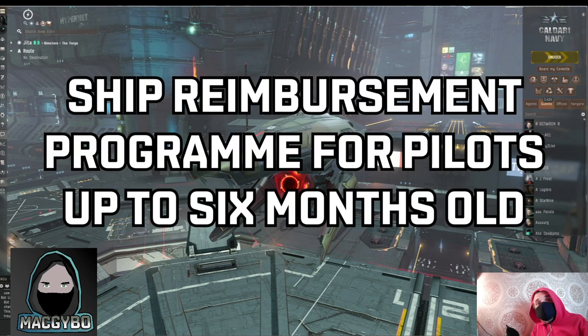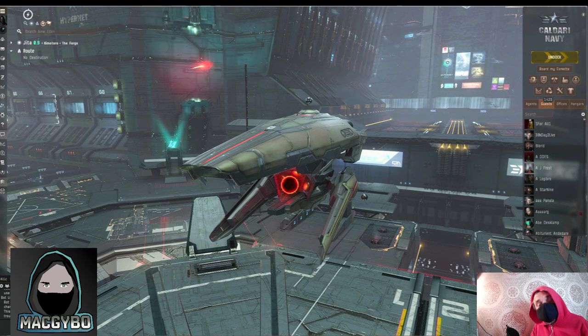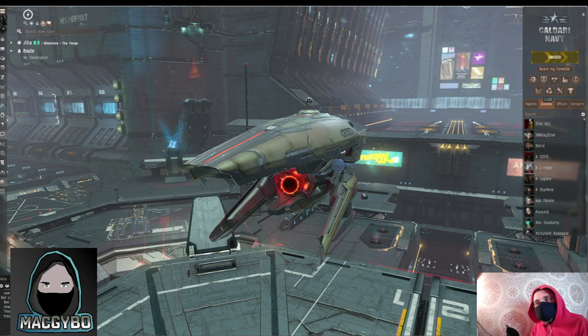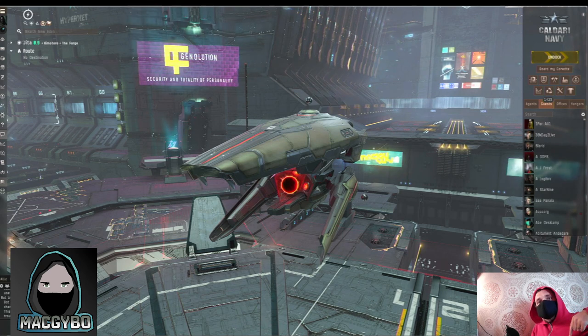Tip number five: if you're up to six months old and you lose a ship to another player, and the value of your ship and modules is anything up to 30 million ISK, I'll reimburse you for that ship and the mods. I'll contract it to you and you'll get it all delivered in Jita at no cost to yourself. I've written a whole guide to the reimbursement policy — there's a link to the video in the description below and a link to my website where you can make the application.